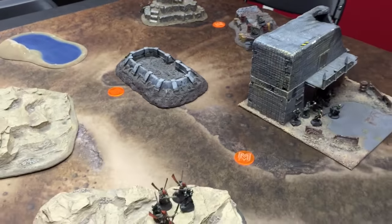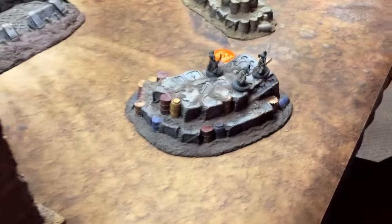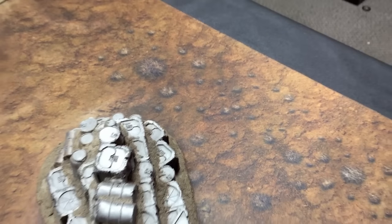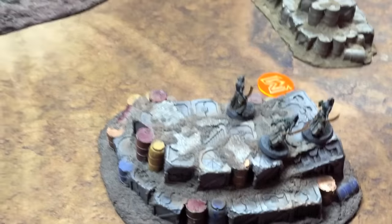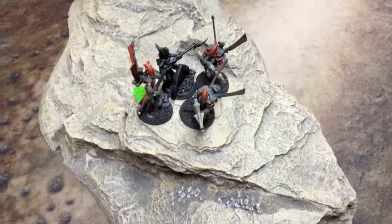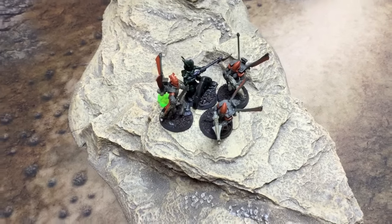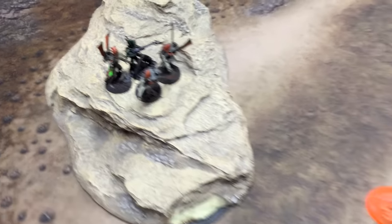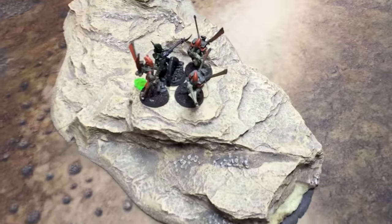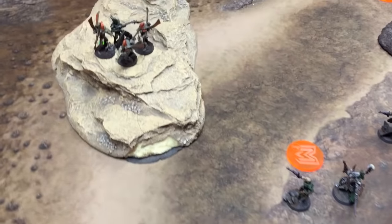Moving on to Dark Eldar turn three. The Dark Eldar have been swift in their damage and destruction. The Mandrakes moved across, shot into the Corsairs, killing two out of three — the last surviving member fled the battlefield — securing that flank with flame, shadow, and death. In the combat, the Feel No Pains from the Dark Eldar have been fantastic. They did lose combat but passed their morale check. With the Witches having survived combat, we move on to Corsairs turn three, locked in deadly melee with the Witches ready to pounce.